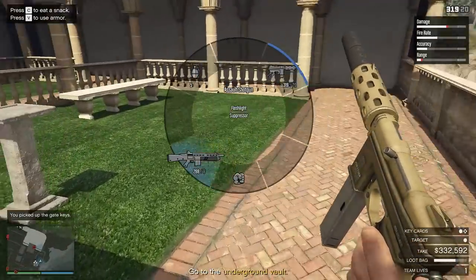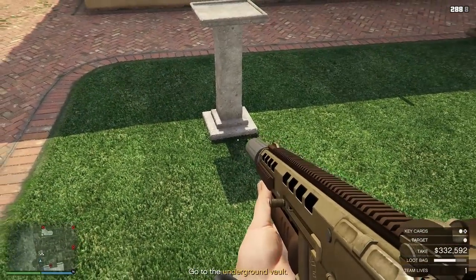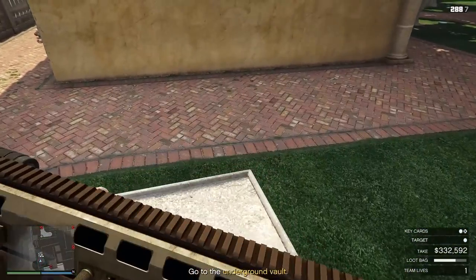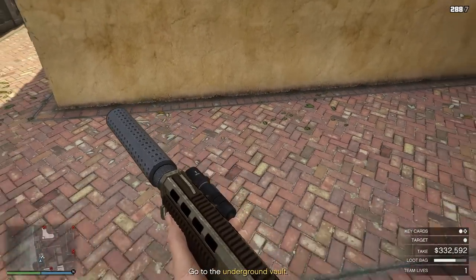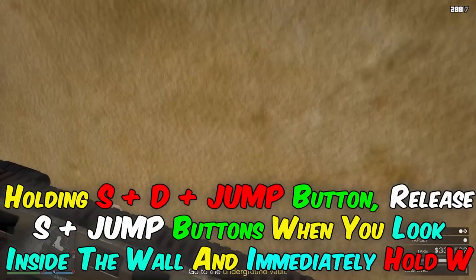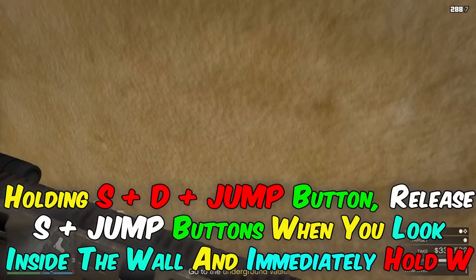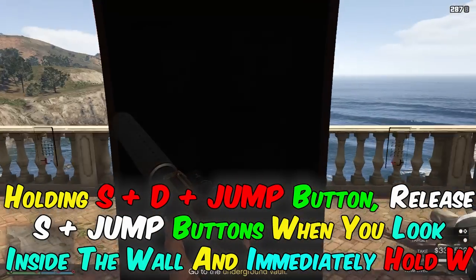Captain, there is no way to open the double key card system by yourself. Holding S plus D plus the jump button, release S plus jump buttons when you look inside the wall, and immediately hold W.